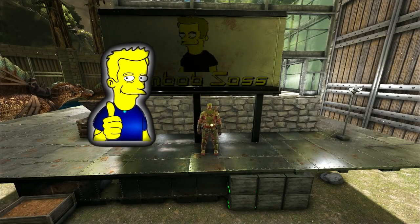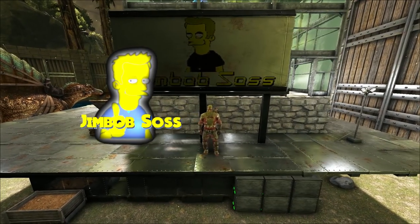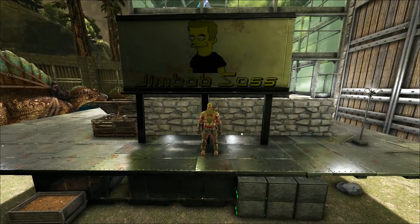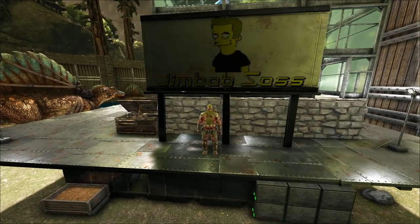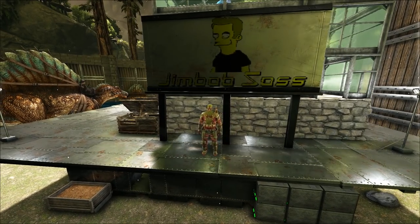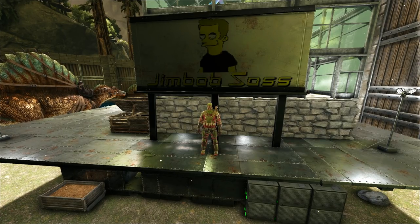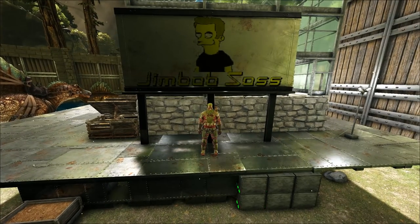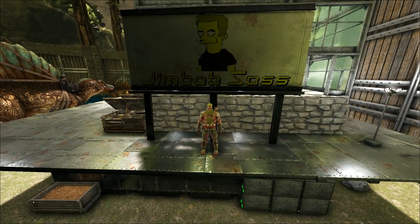Hello everyone, back in the world of ARK on the single player world, this time on Aberration. Today what we're going to do is look at imprinting kibbles. If you've just got your super dino — you've just bred one or just got an egg — and you want to imprint it, you're going to need to have all the kibbles ready just in case. There's a probability it may ask for one or none, but do you really want to take that chance with a super dino?